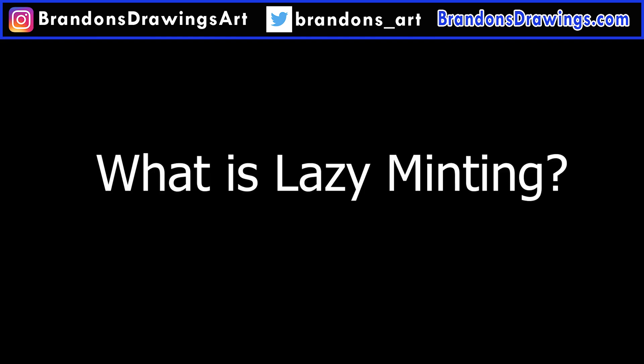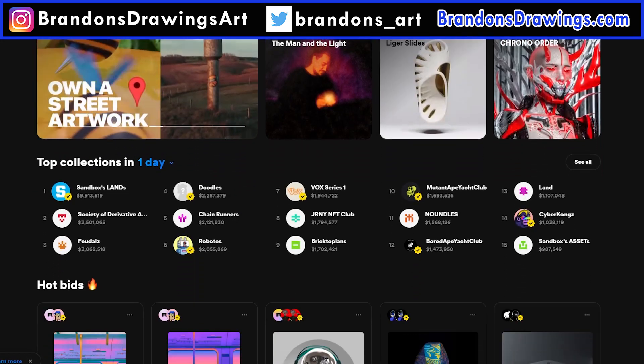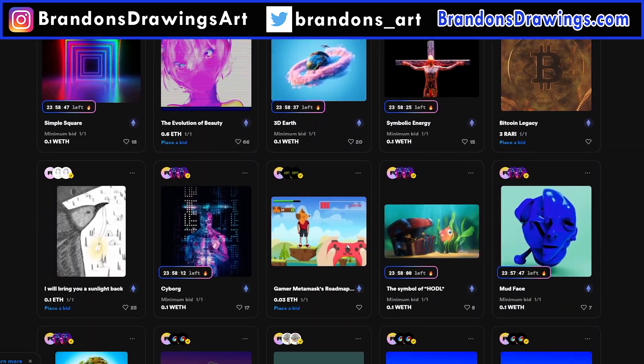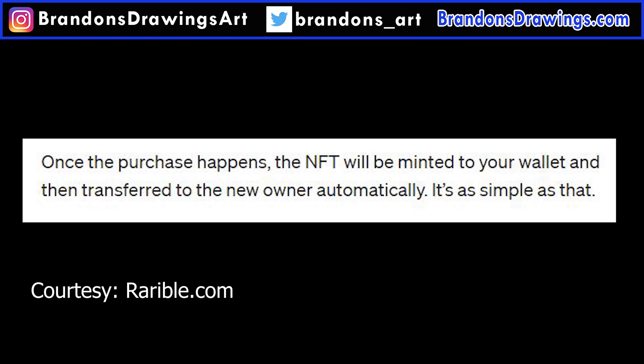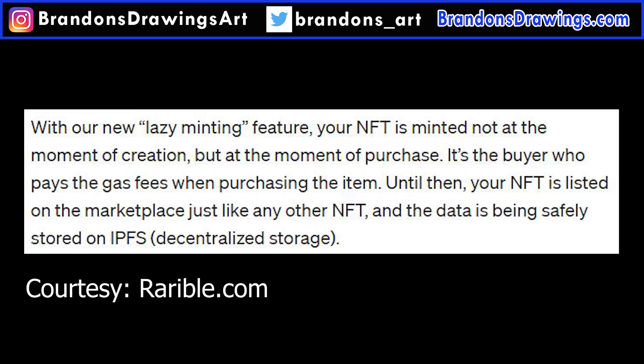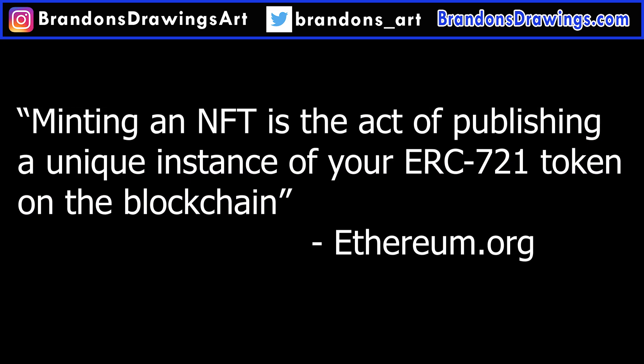I'll show you how to use it, but first let's discuss exactly what is happening when you use lazy or gasless minting. When you post your art with Lazy Minting, your artwork becomes available on the Rarible site and will appear on Rarible like other NFTs would. But it's not technically an NFT yet because it hasn't been minted to the Ethereum blockchain. Your art and information is being stored on the Interplanetary File System or IPFS, which is basically a big decentralized file storage system. If and when a buyer decides to purchase your artwork, then the NFT is minted and the buyer will pay the purchase price and the gas fee for minting. Minting means actually creating the NFT and writing it to the blockchain.